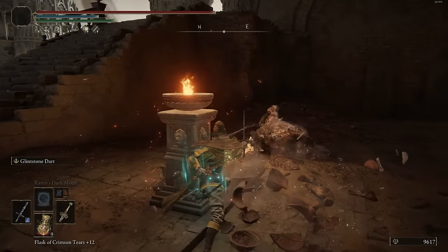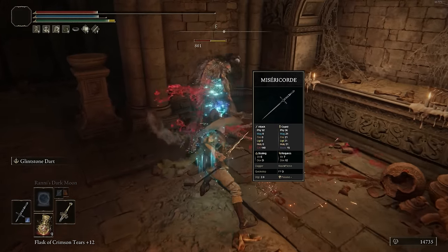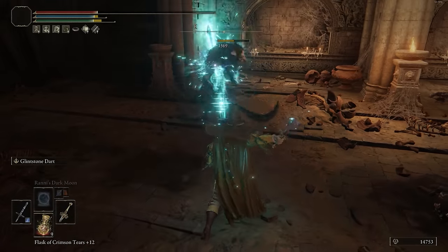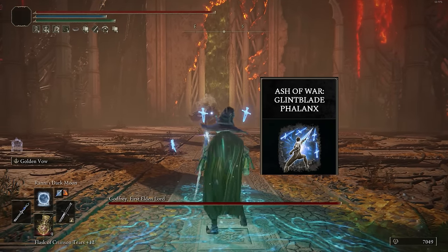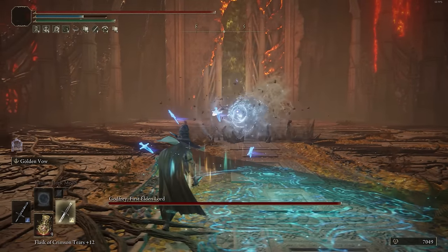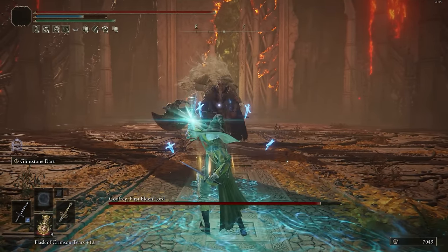The dagger we're going to have in our offhand is the Misericorde, which is one of the better daggers in the game — it gets some pretty nice damage, but also gets the highest amount of critical damage at 140. We're going to have the Misericorde infused with Glintblade Phalanx with a magic-based infusion, obviously because we're going all into intelligence. Both of these weapon skills are going to scale off that stat — no strength or dexterity really needed at all, because daggers have lower requirements.